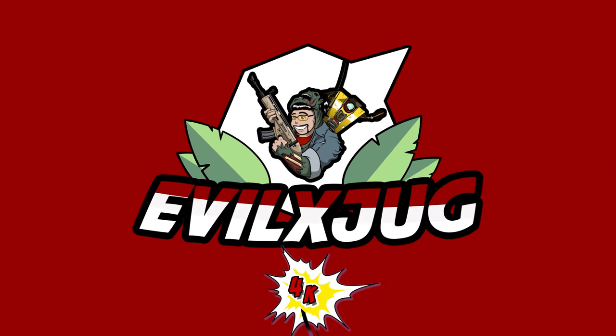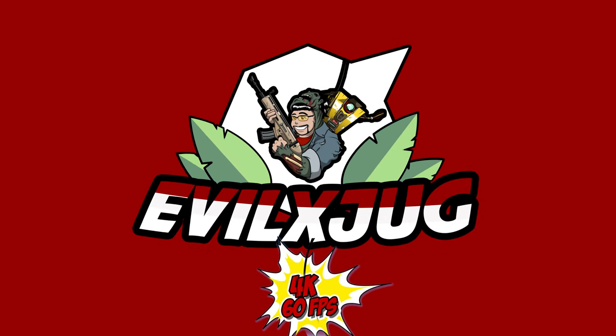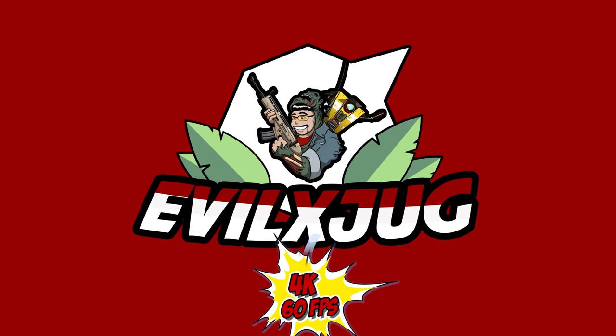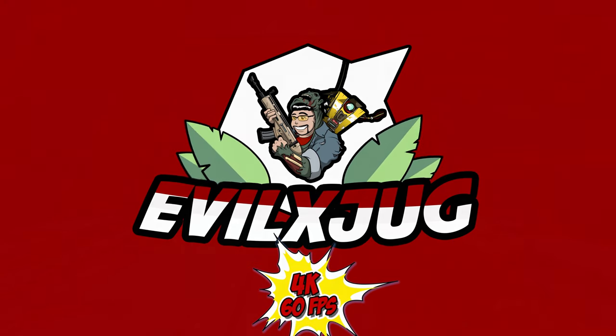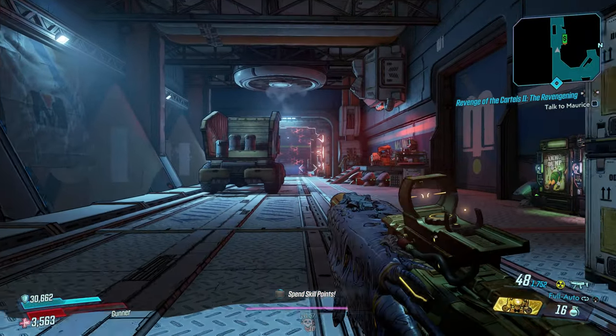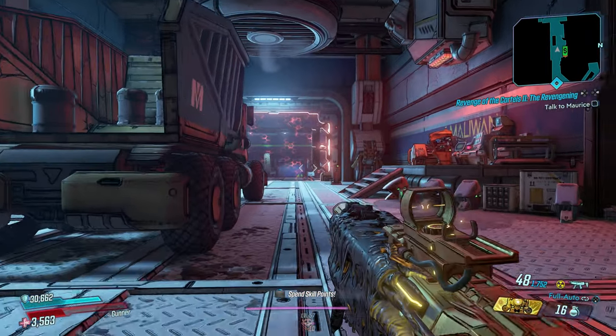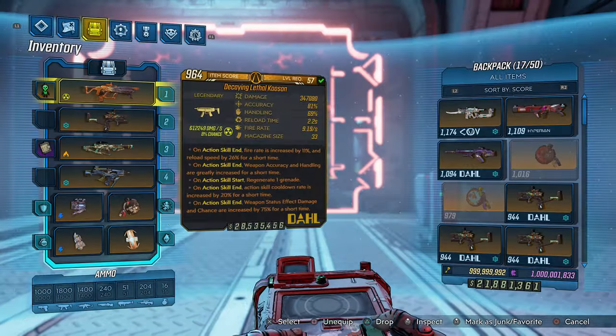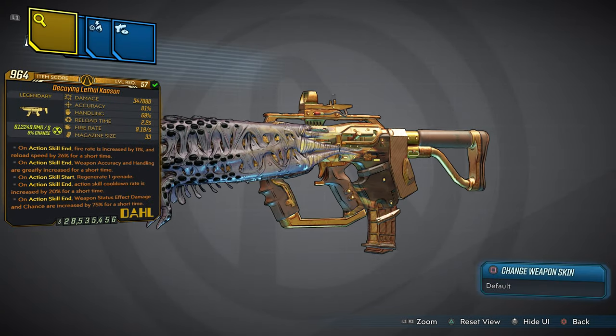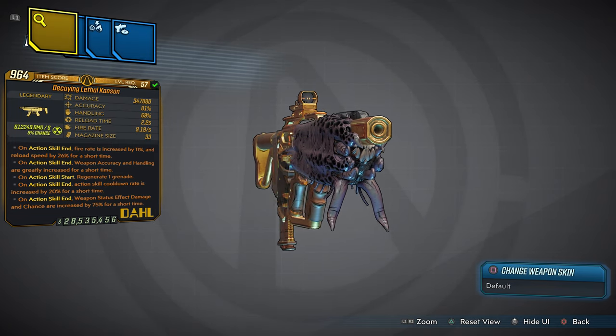Welcome back to another Borderlands 3 custom modded item showcase number 6. Today we're gonna be taking a look at my brand new weapon called the Decaying Lethal Chaos-on.